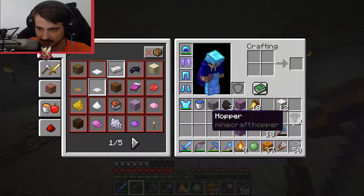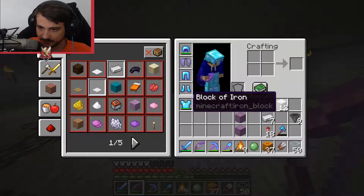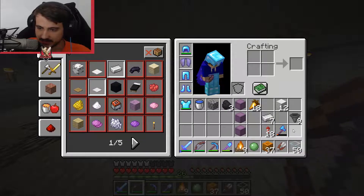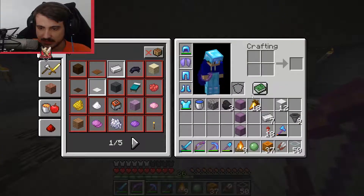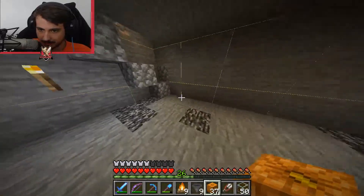First thing you want to do: you're going to need nine hoppers, nine campfires, however many layers you want times four iron blocks, four pumpkins, and some glass. So first, let's start with the hoppers. You're going to figure out where your center is.